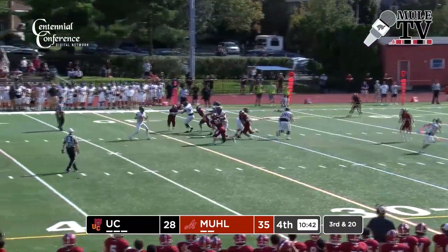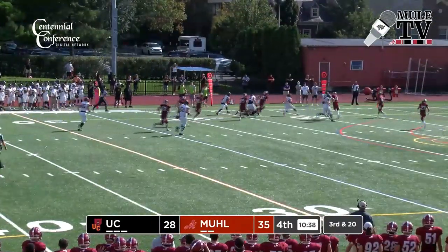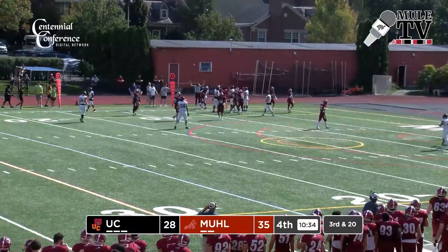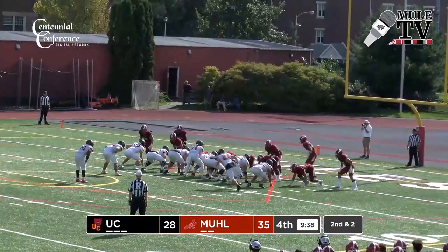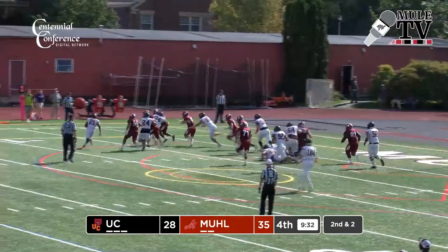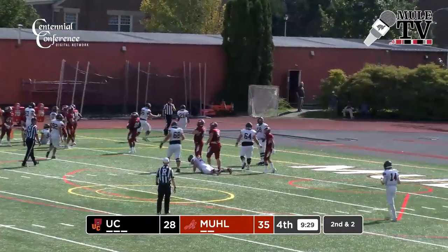In motion is DePrinse. The screen to Ragland — Ragland has all kinds of running room, and Ragland will find himself inside the 5, that's going to be a first down. The toss left side to Ragland, trying to get to the corner, now cuts it back — and he's in for an Ursinus touchdown.